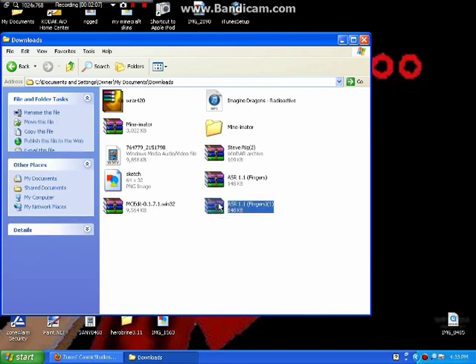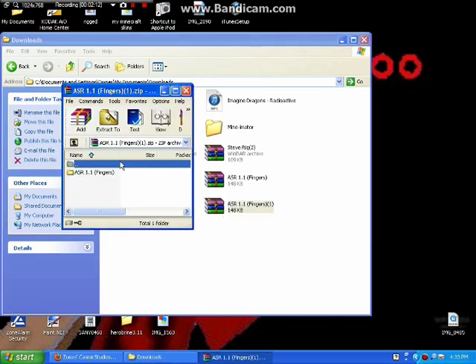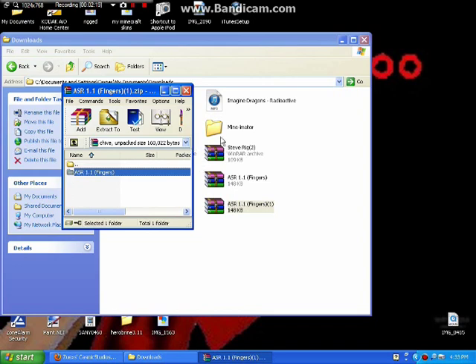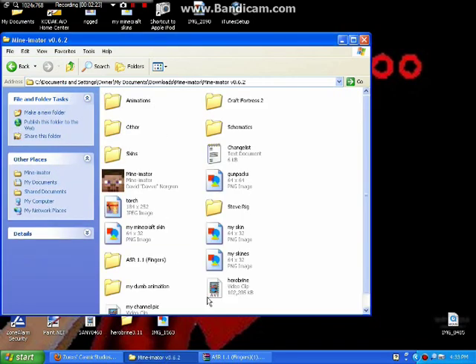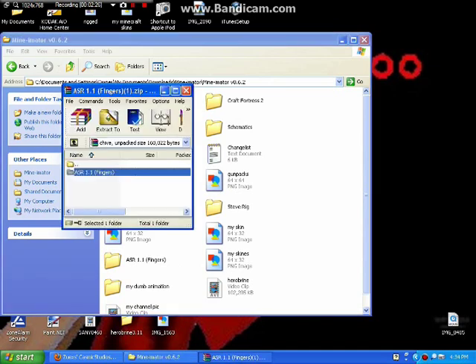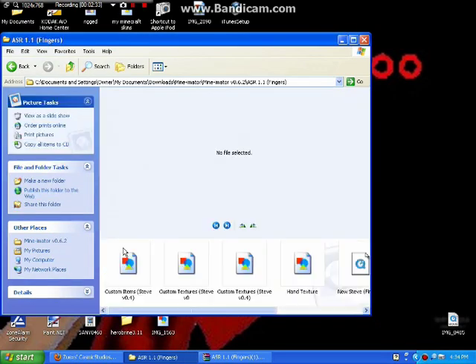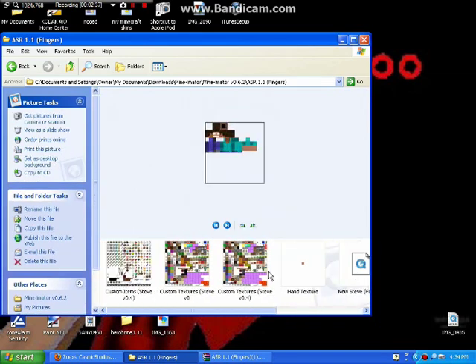What you're going to do is open this up. When you open it, it shows all the stuff — everything that it has. Then you're going to go back, open up your Mine-imator folder, and just drag it in. And then it will be in there.